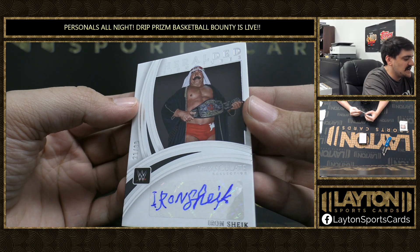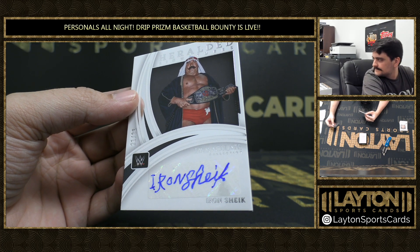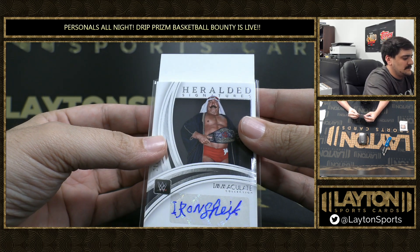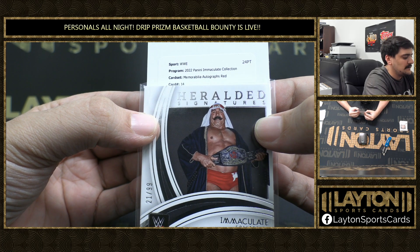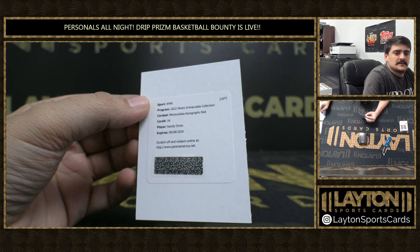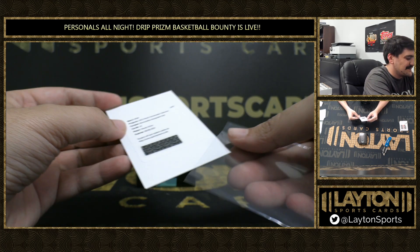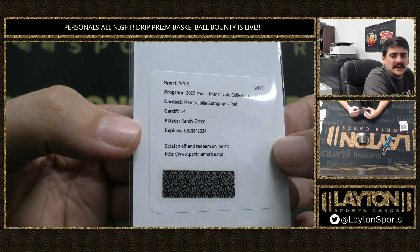It is 21 of 99, we got Heralded Signatures, the Iron Sheik — filler of some sort, slow rolling it with the Sheik here, Heralded Signatures. And our redemption — it is memorabilia autographs red card, 14 of 25, going to be Randy Orton. Randy Orton autograph red, out of 25 — got Cowboy Bob and Randy Orton, the memorabilia autograph.